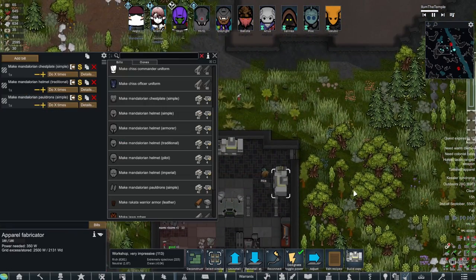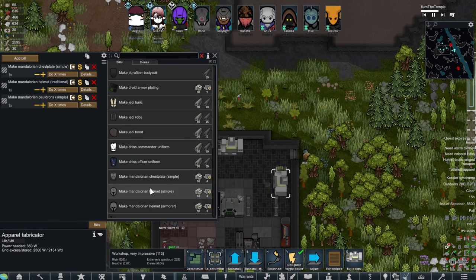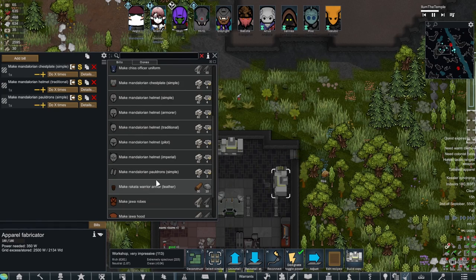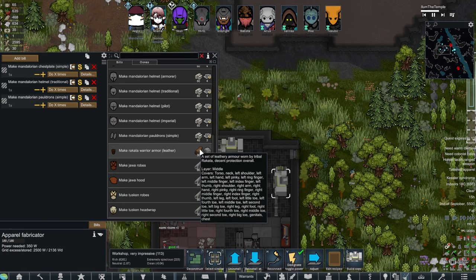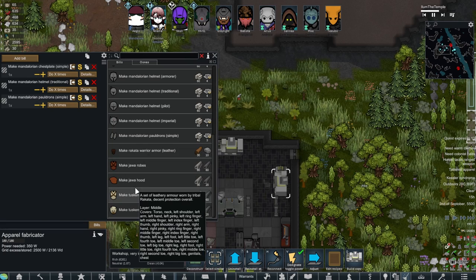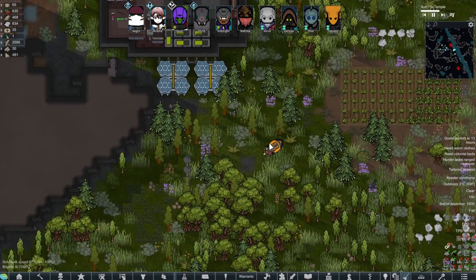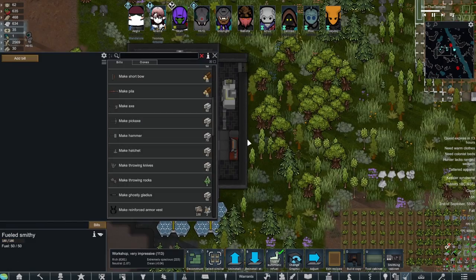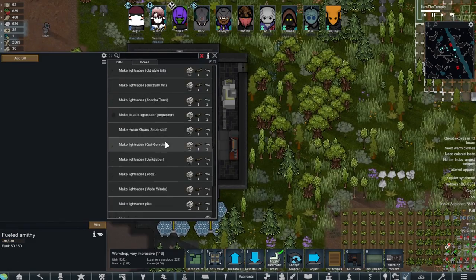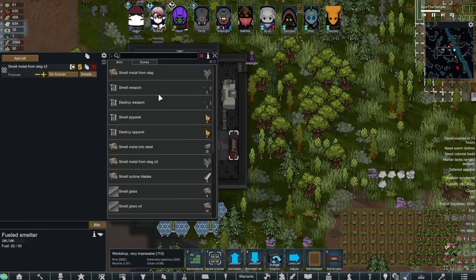We got this done finally, so we can make this stuff as well as some other things. I don't really foresee us making Rakata warrior armor, or Jawa robes — the one Jawa we have already has robes. Can we scrap mechanoids? Let's take a look.